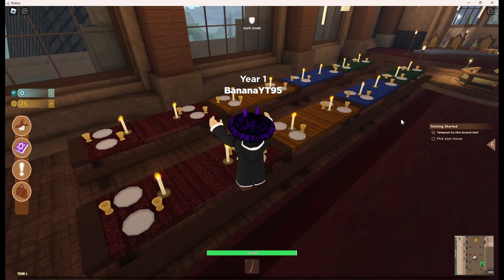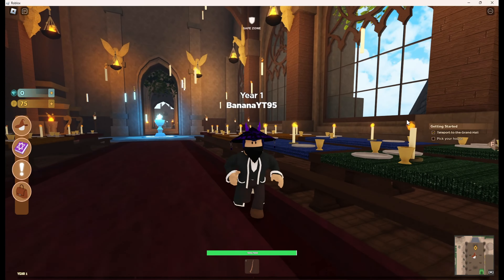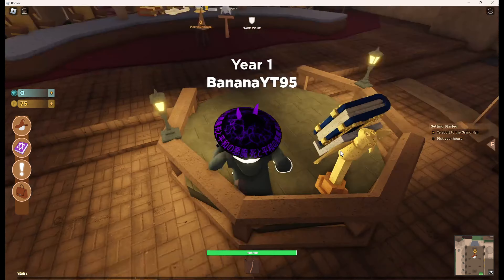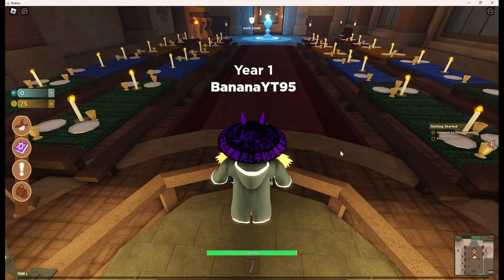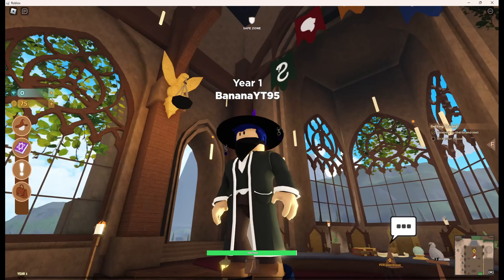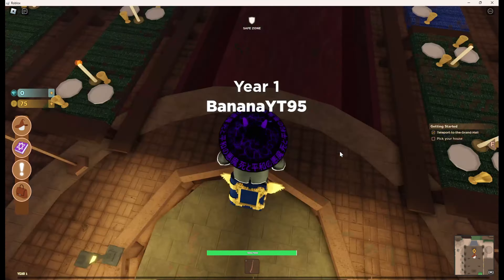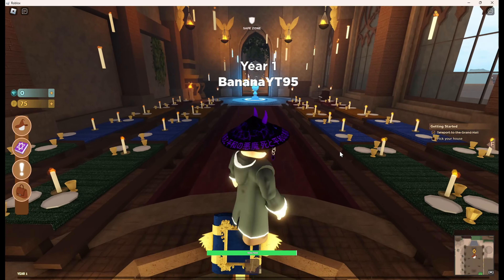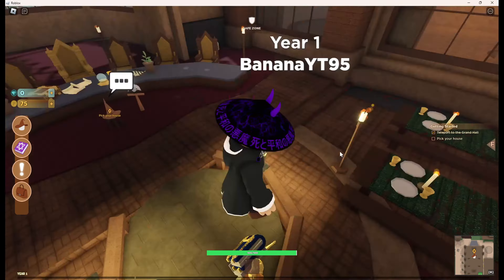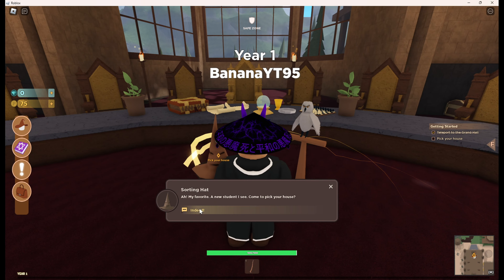This is not how the tables should be arranged, but I like the pattern and the music in the background, the banners - and this is where Dumbledore stands and makes his announcements. 'This year the Triwizard Tournament has been cancelled because we are hosting a new thing that hasn't been done in about a century - the Triwizard Tournament.' Anyway, enough role playing - pick your house!